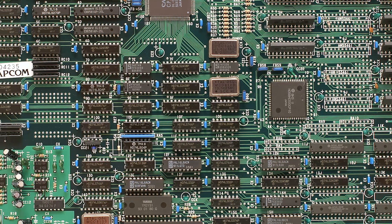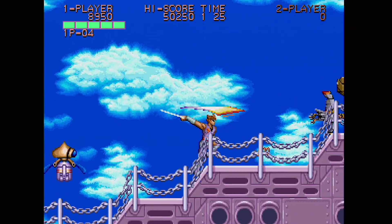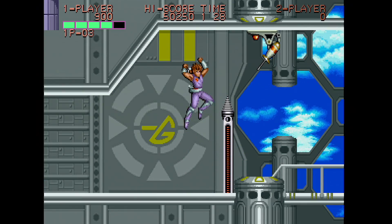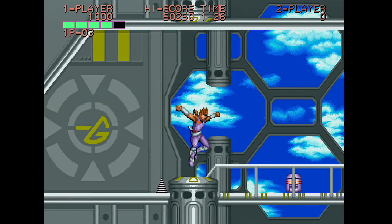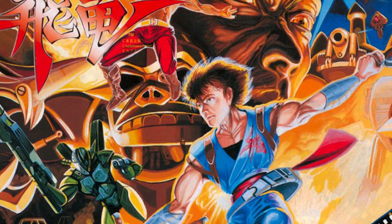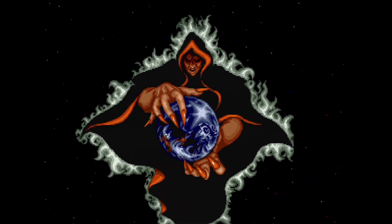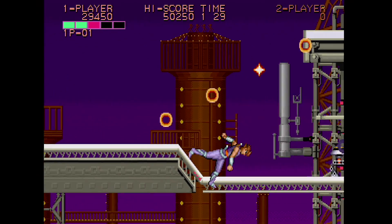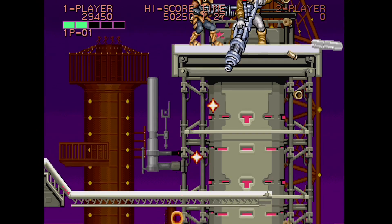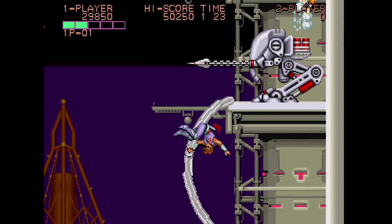Developed on Capcom's CPS-1 hardware, the arcade version of Strider was released first, in March of 1989. Taking place in the year 2048, Strider Hiryu, an elite member of a mercenary force, is hired to fight across Eurasia and assassinate the self-proclaimed leader of the world, Grandmaster Mayo. A set-up befitting of a quarter-muncher if you ask me. Cutting soldiers in half left and right, Hiryu is a straight-up killing machine, to put it lightly.